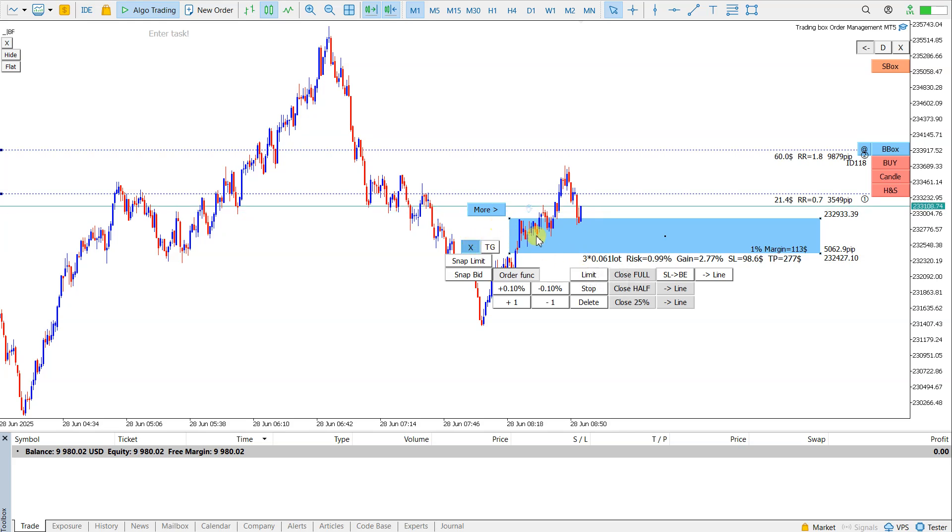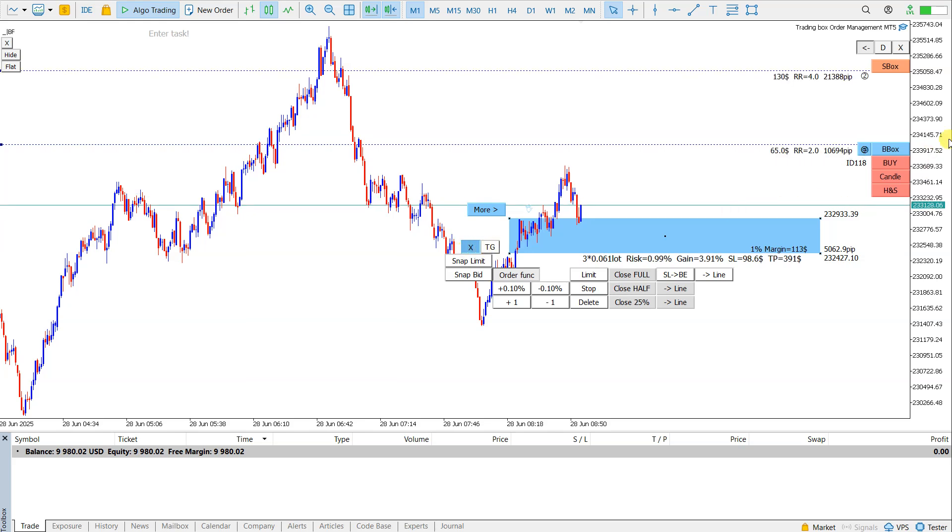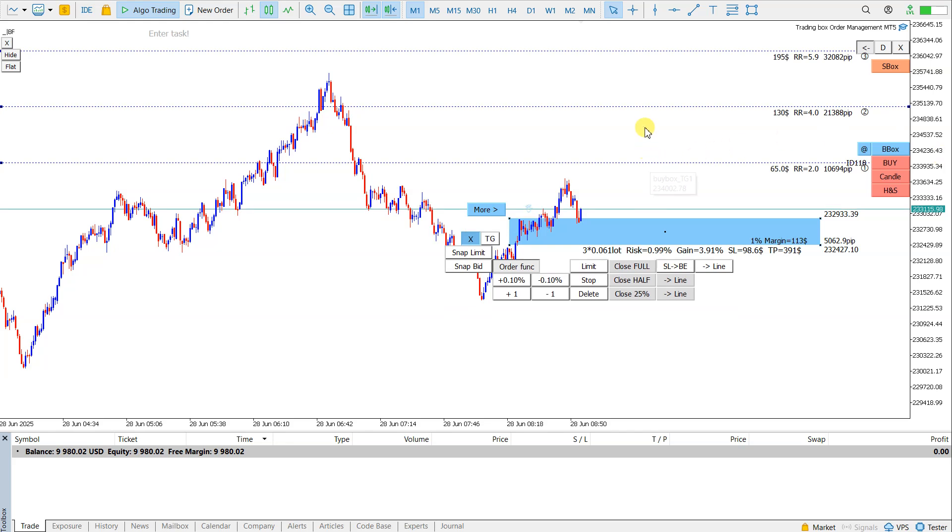So if I want to reset the target risk-reward, I click here on target and the targets are set to a predefined risk-reward ratio.